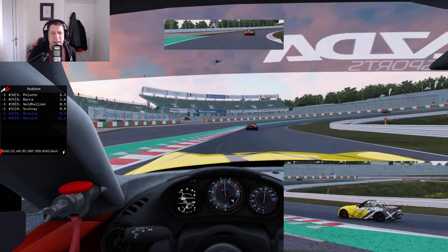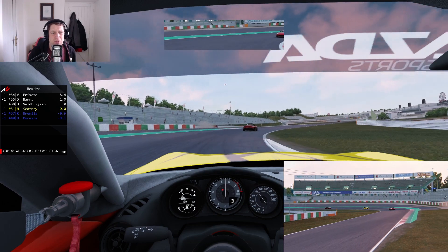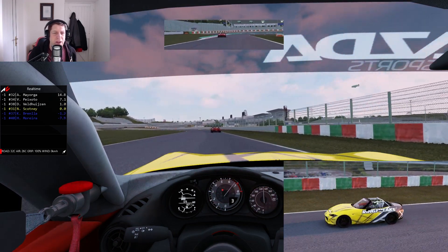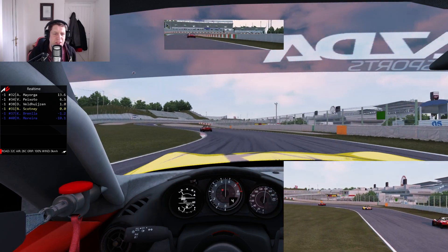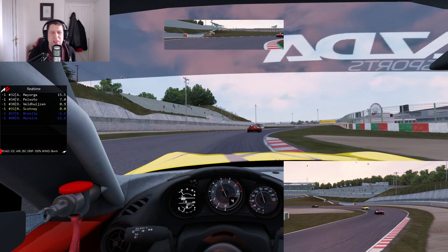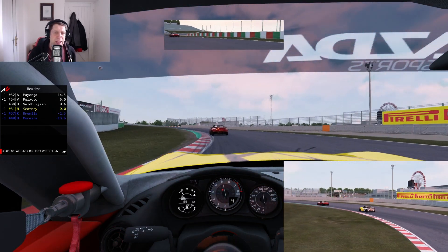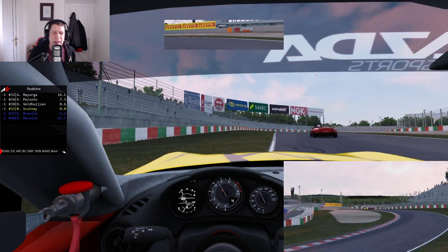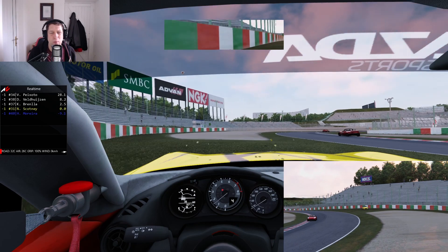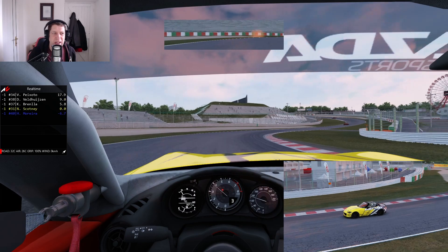On to lap three and into turn one — we know what this guy is likely going to do. Watching back, it almost looks like he's on a pad because of his jerky movements. You can sometimes tell by the way he turns into a corner — very sudden and snappy — which makes me wonder if he's a pad player as opposed to a wheel player. Anyway, thinking about going for a move on the inside, I get a little too greedy and we actually spin it on the curb and go off on the grass.